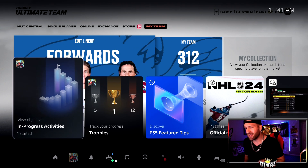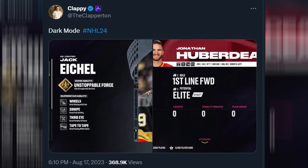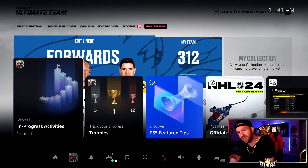And that first thing is dark mode. Dark mode in NHL 24 — we saw last night Clappy the community manager tweet this out. And if you don't think dark mode is a big deal, let me show you this. So this is my screen with the menu on, right?